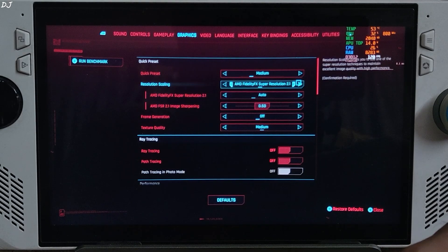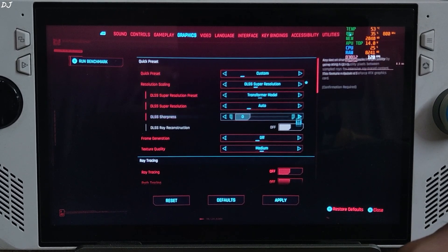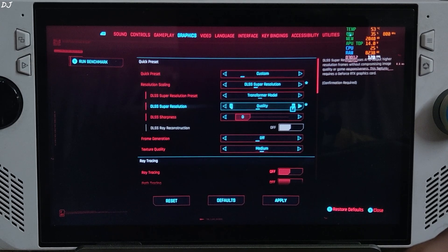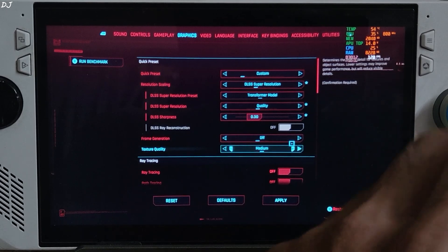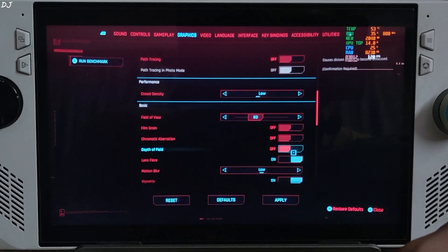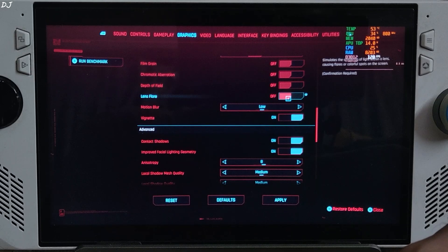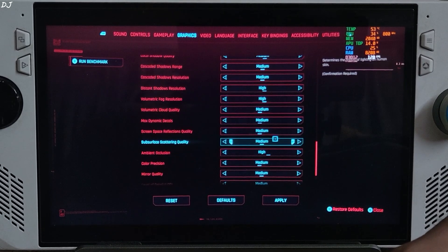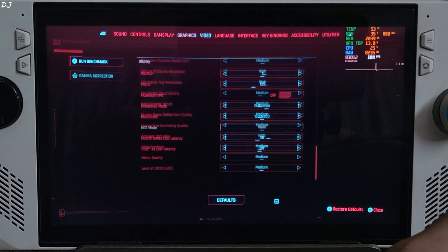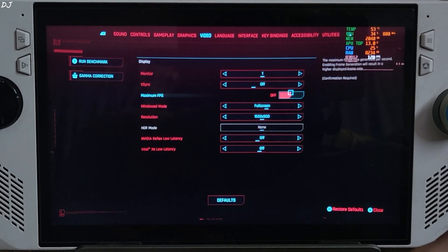In-game settings: I am using the medium graphics preset. For upscaler, first I'll set it to DLSS — the transformer model does not matter, it's only for RTX GPUs. Using the upscaler's quality preset. Sharpness level set to 0.3. Frame generation disabled for the time being. Disable all post-processing effects like film grain, chromatic aberration, depth of field, lens flare, and motion blur. There's the toggle for vignette — set to off. In the Video section, display mode set to fullscreen, 900p resolution, Vsync off, no FPS cap applied. Note: XCSS low latency mode won't work without XCSS frame generation even if you enable it.